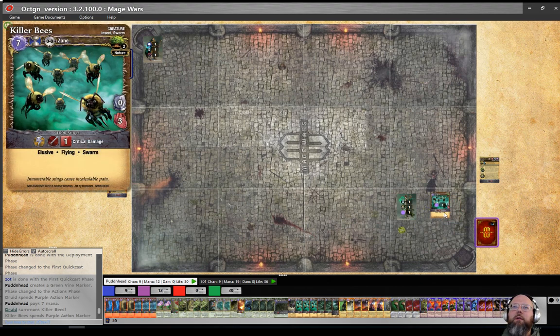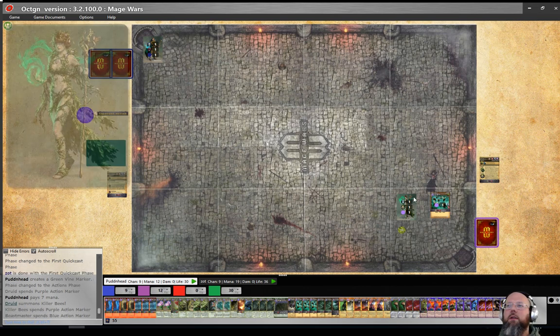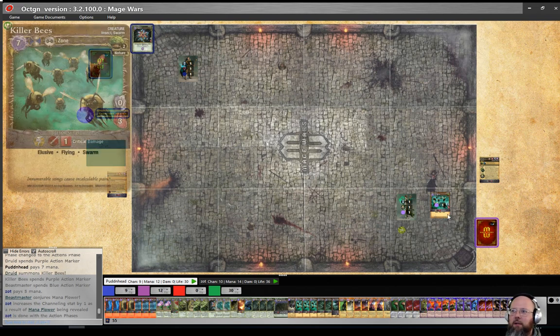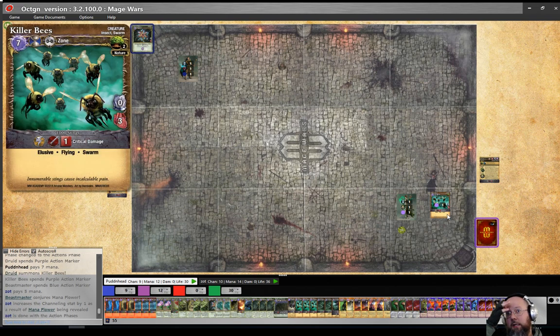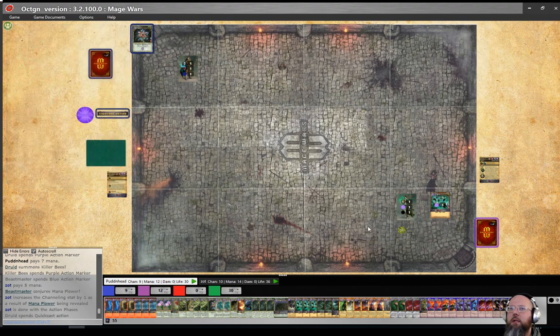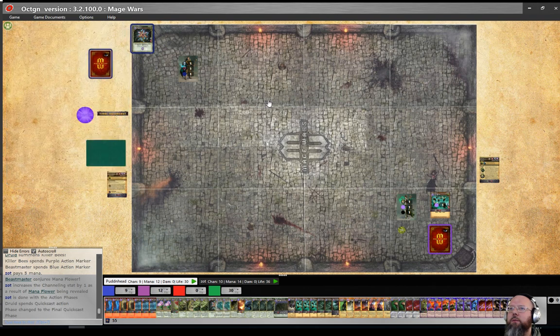So for anybody who doesn't know, Killer Bees is one of the new swarm creatures. They are elusive, flying, and they only take one damage from attacks that are not area-of-effect attacks. They do a number of strikes equal to their health plus one — they get first strike and then additional strikes equal to their remaining health. For my final quick cast I should phase this.